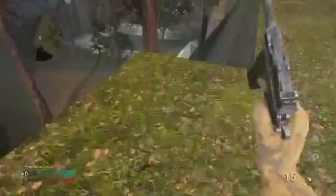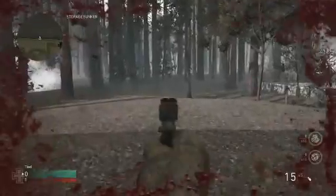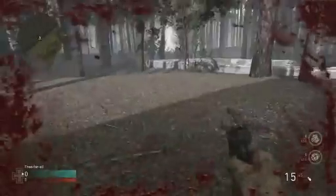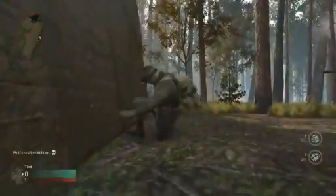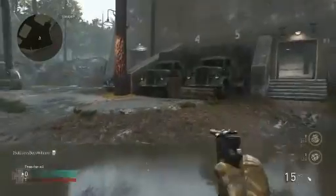From here, go ahead and drop down, then drop down again, and you guys are fully outside of the map. Now you can't really go anywhere — I do hit a death barrier right here — but when I spawn back in there's a tank just to the right of me that you guys can see.